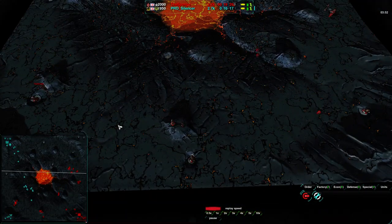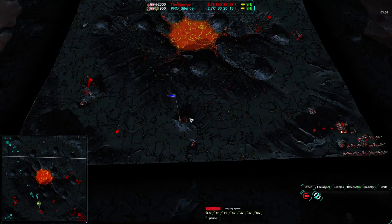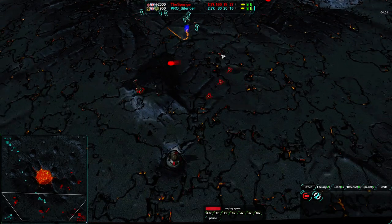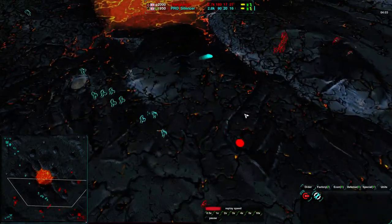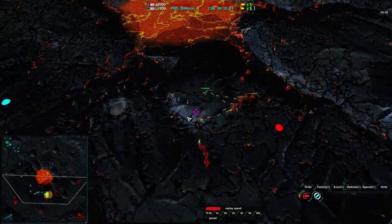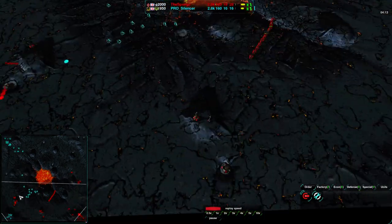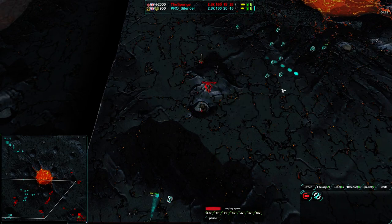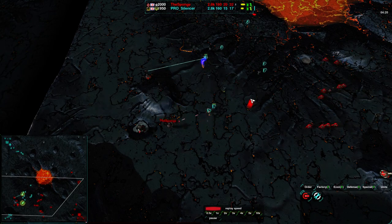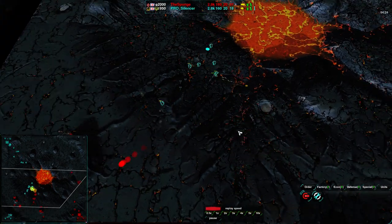The Sponge is going to try to save this — he has about a dozen glaives coming down and the Sponge's commander is out of position. Silencer is going to try to raid this out with one lotus; he'll lose about two to four glaives but he's going to succeed. The Sponge realizes this is happening — his radar is right there. One glaive goes down for free, another gets heavily damaged, but a nice angle by the Sponge coming in from the side keeps most of Silencer's glaives out of position.